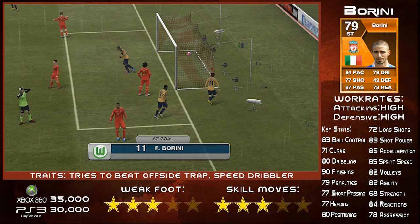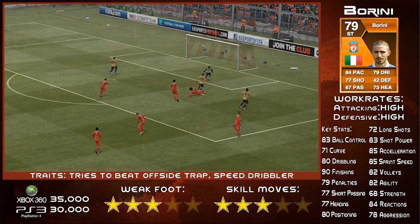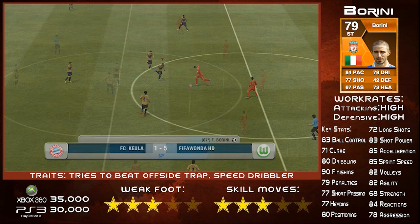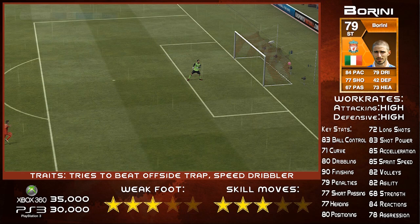I didn't find it too easy to score with him from long shots, although I did get a couple of nice goals in the clips I'm showing you on screen. Only 72 long shots and 83 shot power means you're sort of looking just outside the box most of the time — that's the furthest he's going to score from. But you can pull out a worldie like this, as you're about to see, which is a fair distance, and any player would be proud of that because that is an absolute belter.